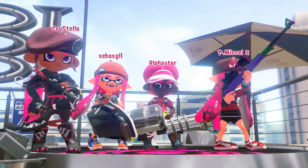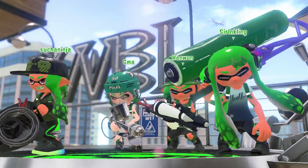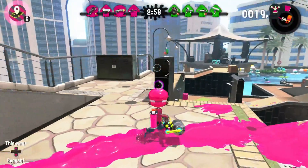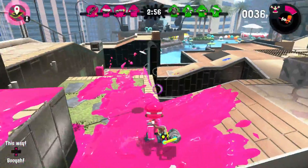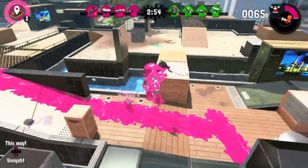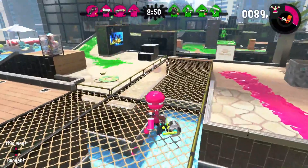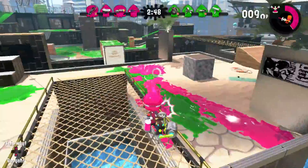Splatling is a weapon class that got a lot of love in Splatoon 2. Splatlings were a class I never really cared to use in Splatoon 1, but I decided to give them a test in Splatoon 2. They seem like an incredibly fun weapon class to get into, and I've been using them casually ever since. It's nice having something matching the range of snipers, and you don't need to aim nearly as much — just spray and pray that you hit people.